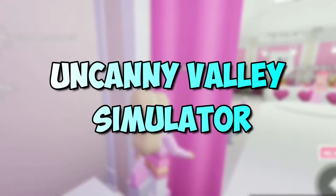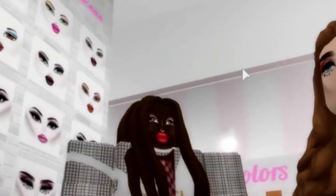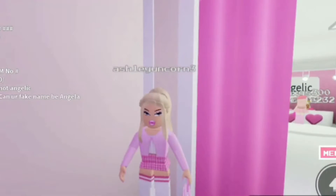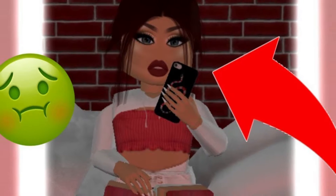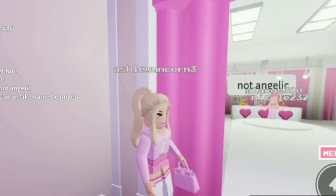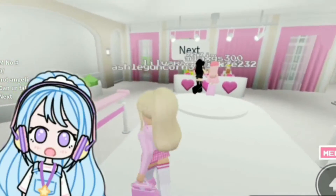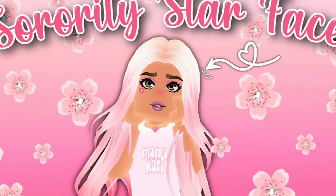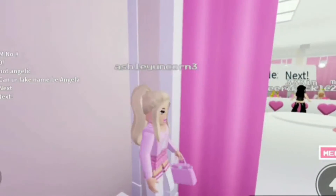Uncanny Valley Simulator, as the name implies, is a simulator game. It's simple with a concept that's easy to understand — much like most Roblox city games, you go around a city exploring different attractions and points of interest. The major standout is that all character faces are based on the Uncanny Valley effect, being highly detailed, which makes them look significantly more realistic compared to their default appearance.